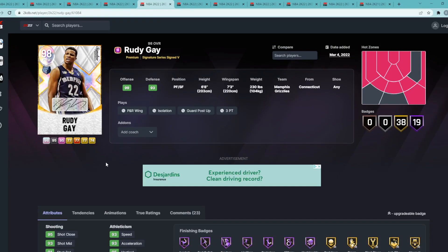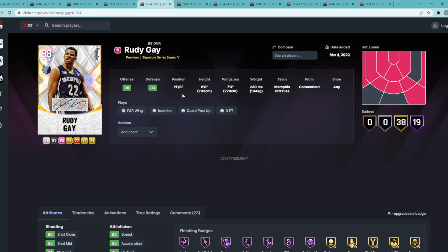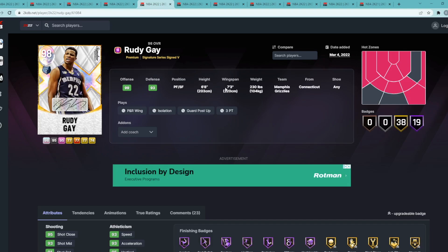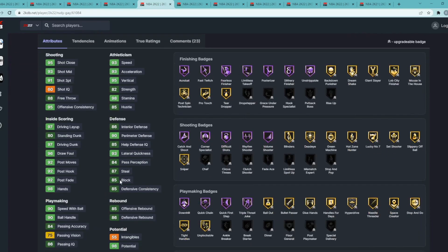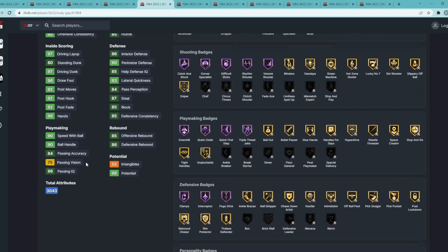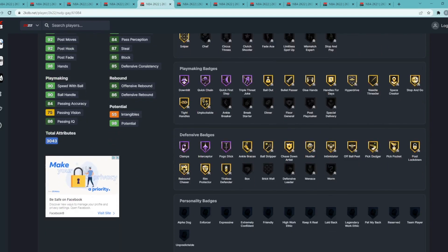Coming in at number 5 is Galaxy Opal Rudy Gay, who recently dropped in this past Friday's promo — Signature Series. He's a power forward/small forward at 6'8" with a 7'3" wingspan — good wingspan and height for the position. He has 91 three-ball, 93 mid-range, 93 speed, 93 acceleration. Defensively he's solid — 90 perimeter, 93 lateral, 87 steal, 85 block, 86 interior defense. He has 97 driving dunk, 90 speed with ball, 90 ball handle. Hall of Fame Clamps, Interceptor, and Pogo Stick.